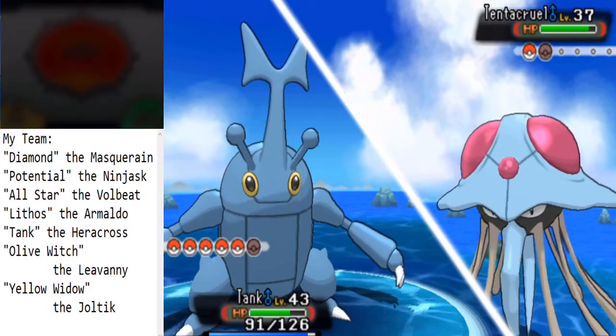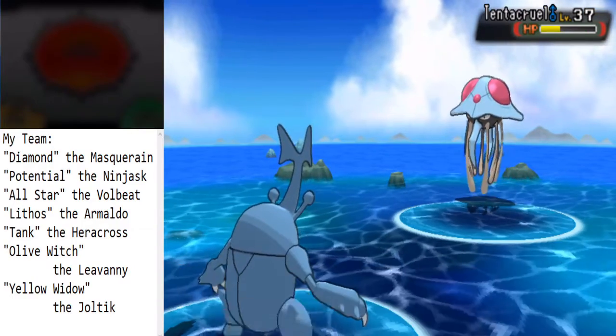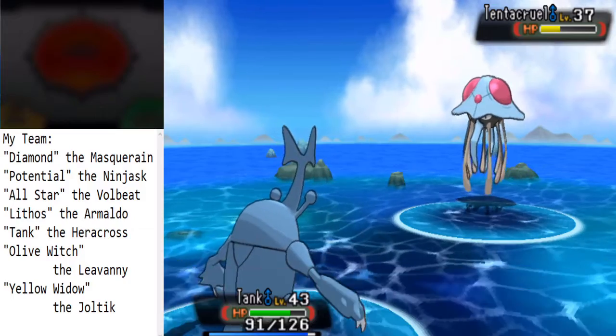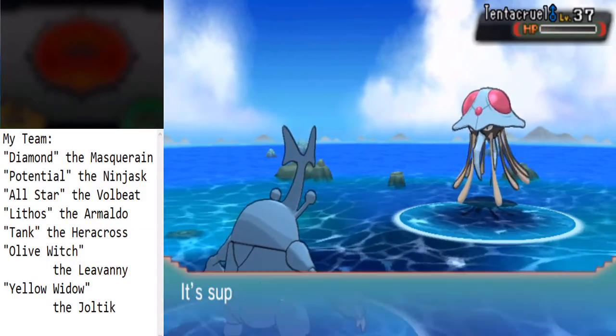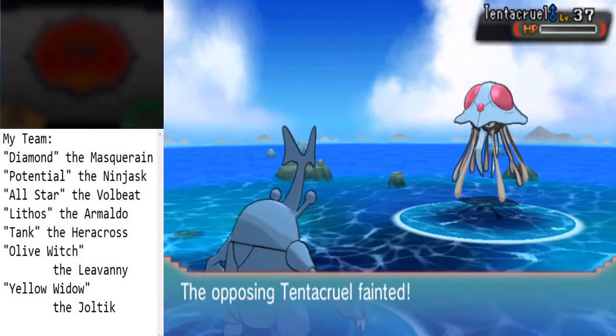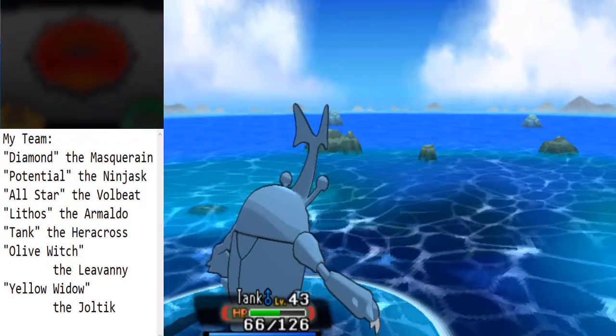Maybe I'll just pass up on things. That didn't really reduce the effectiveness of that — and there's Poison Jab. I do have to watch out for that move; it would definitely take down Olive Witch.